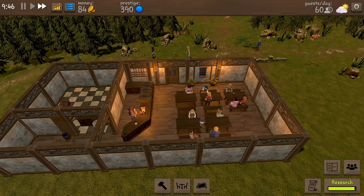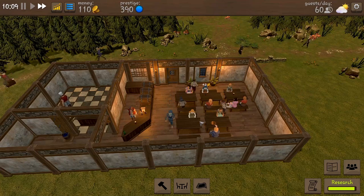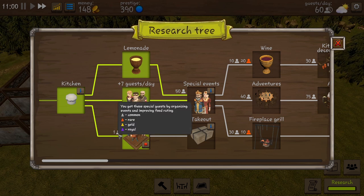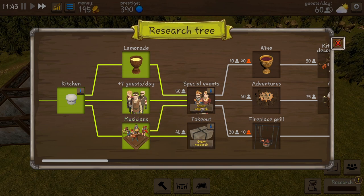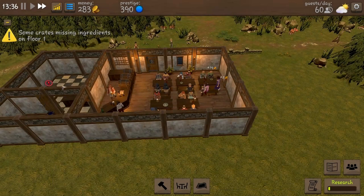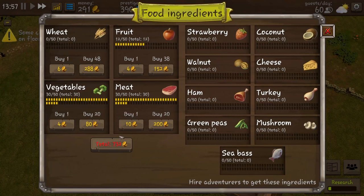Let's spin on a little bit longer and try to unlock special events — the next thing on the research. Our musicians are almost unlocked — we have one more customer needed, and then we'll go for special events. On the quest screen we need one more bench and we need to buy some ingredients. We are suddenly missing ingredients — wheat specifically. Let's buy a bunch of wheat and fruit as well. We also put in another table for 179 coins — we can serve more customers now.